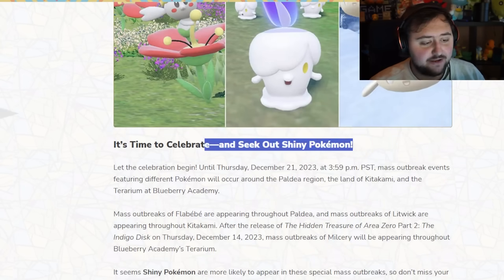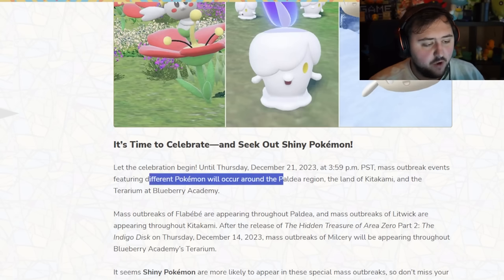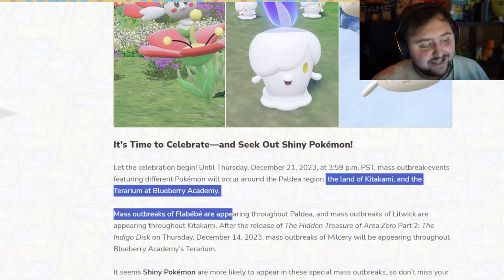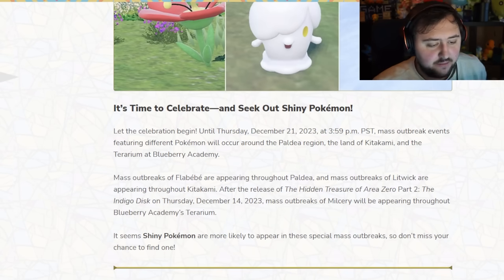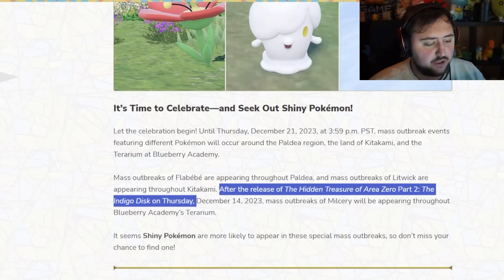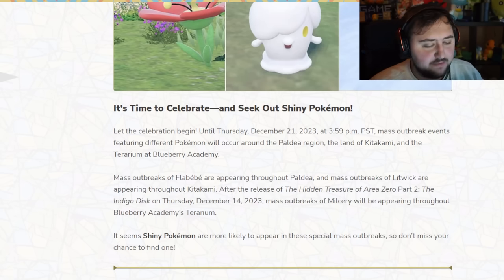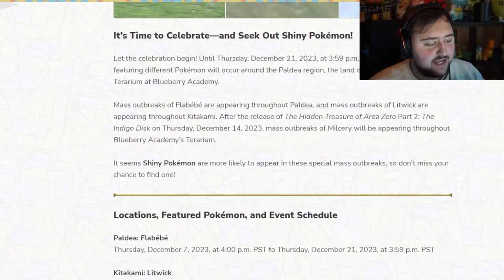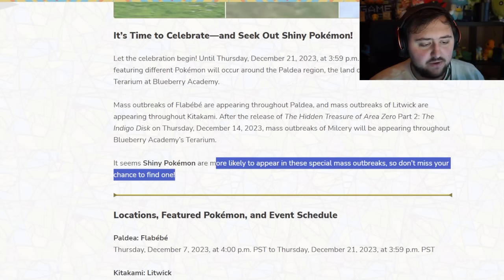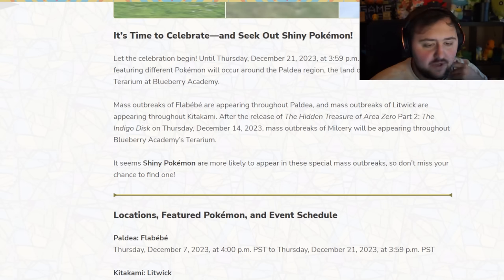It's time to celebrate and seek out Shiny Pokemon. The celebration has begun until Thursday, December 21st, 2023. Mass Outbreak Events featuring different Pokemon will occur around the Paldea region, the Land of Kitakami, and the Terrarium at Blueberry Academy. Mass Outbreaks of Flabebe are appearing throughout Paldea, and Mass Outbreaks of Litwix are appearing throughout Kitakami. It seems Shiny Pokemon are more likely to appear in these special Mass Outbreaks, so this is currently one of the easiest ways to get Shinies — they've increased the actual rate, and these Mass Outbreaks are huge.